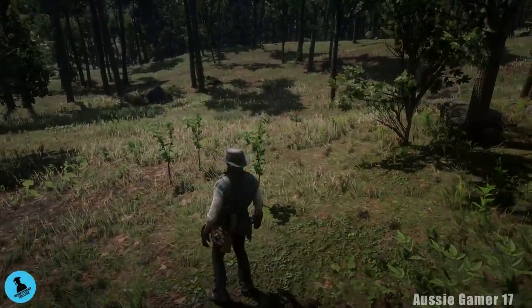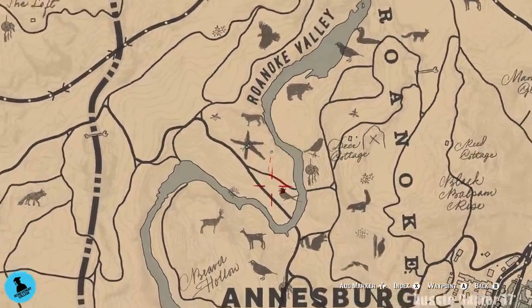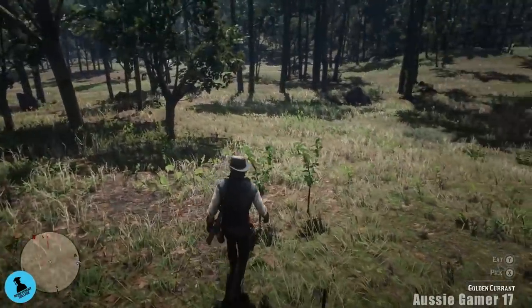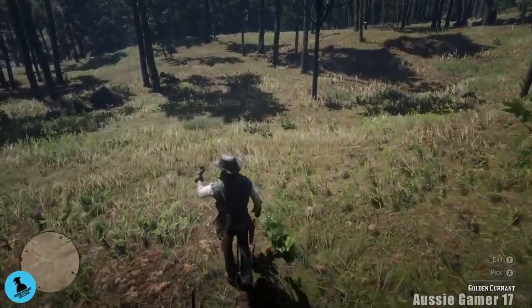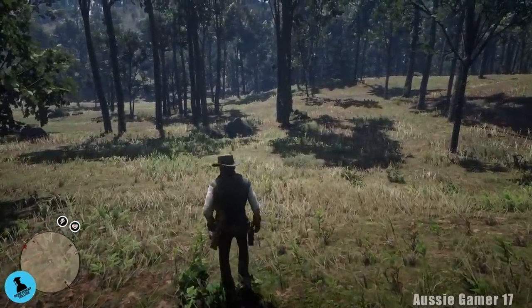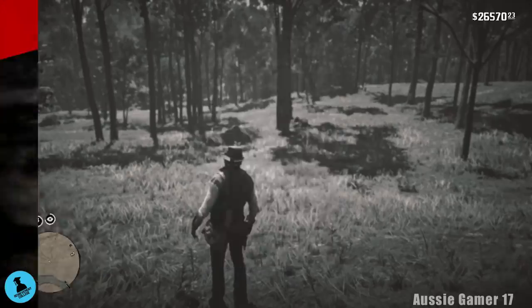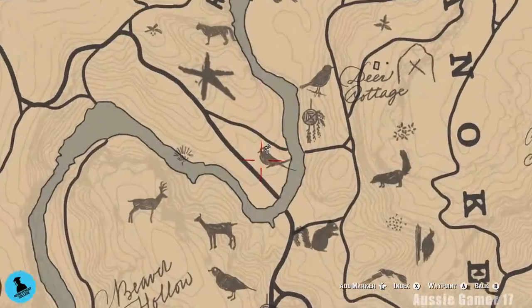Here we are with some more — just near the tomb, just south of where we were a minute ago. Let's grab these. As soon as we've got that we'll do a quick score check. We've got 22 — we need eight more. Not far at all from the last slot — just here a little bit further south, we've got a couple more. Let's grab them. Only six to go now.